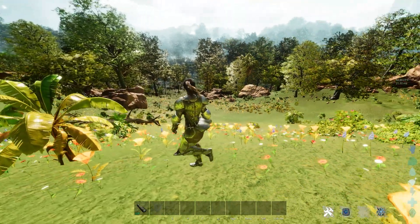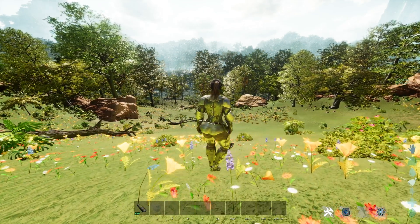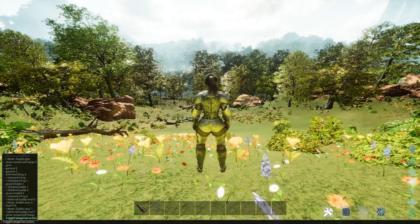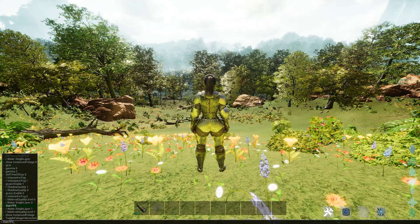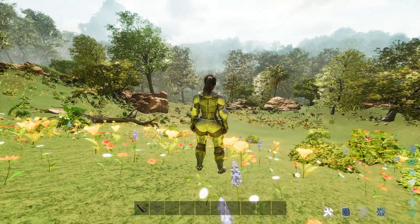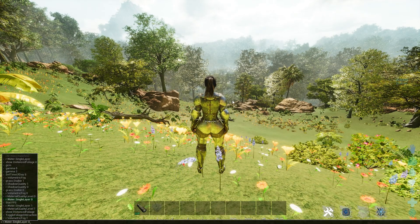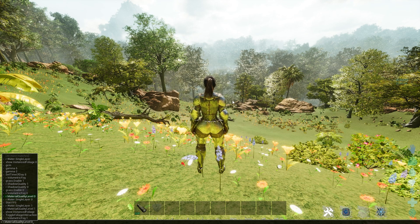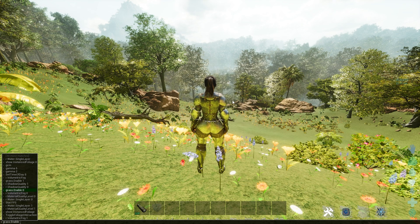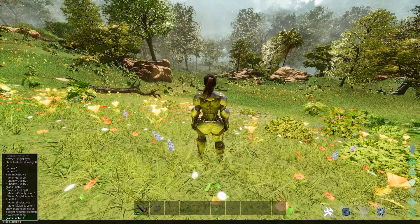Notice how turning instance foliage back on makes a big change. Then we'll toggle foliage interaction — now things move as I go over the top of them, you can see that right there. Next, volumetric fog — I'll turn that back on. You can see the fog shows back up again in the distance. Then grass enable — you can see how big a change that is. It turns everything back on and adds a whole bunch of lag.